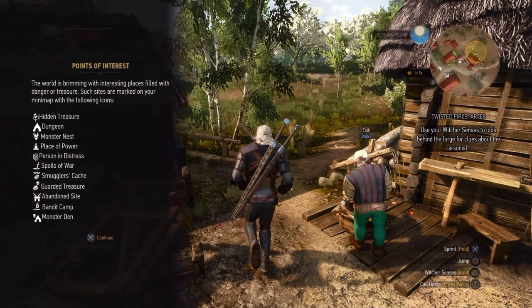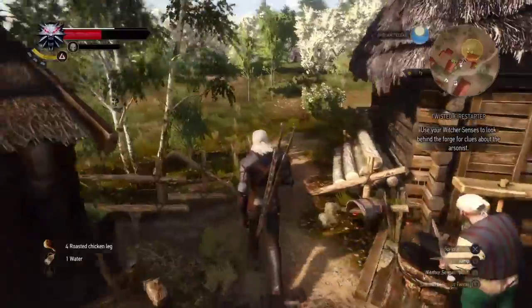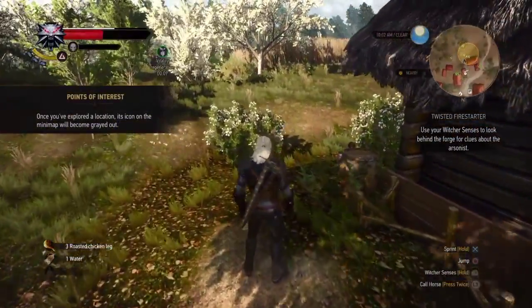The world is brewing with interesting places filled with danger or treasure. Such sites are marked on your main map with icons: hidden treasure, dungeon, monster nest, obelisk, place of power, cage, person in distress, sword and rocks — boys of war, I think that looks like goggles and barrels — smuggler's cache, a house, guard treasure, abandoned site, abandoned camp, and monster den.